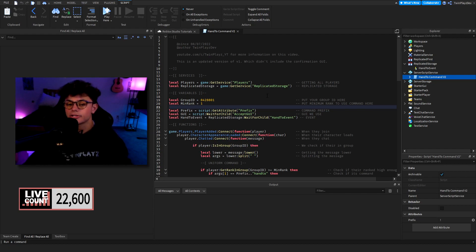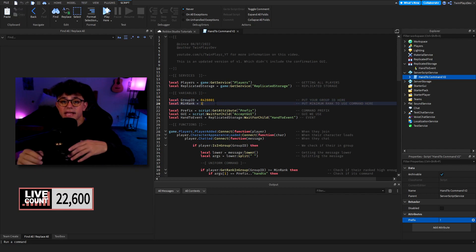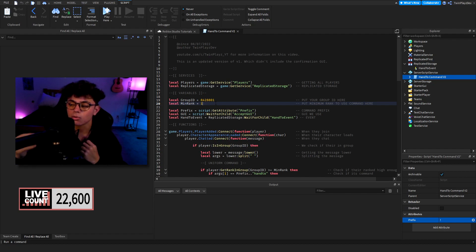Down here in the attribute section of the properties there's going to be a prefix. If you want your command to be "!handto" you leave it as an exclamation point; if you want it to be "/handto" you change it to a slash — whatever you like. Then all you've got to change is your group ID and the minimum rank. The minimum rank means: if you want it only for employees above a certain rank, go to your group, find that rank number, and type it in.